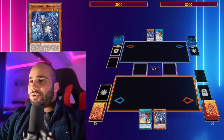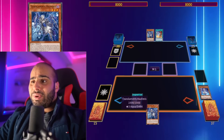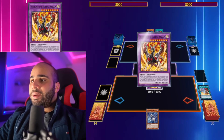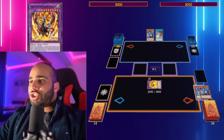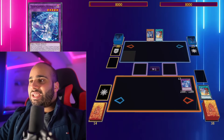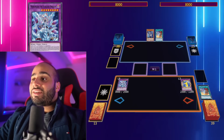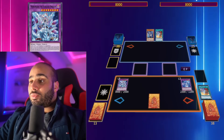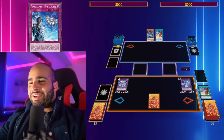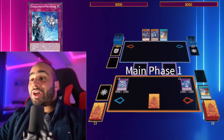Combo number one assumes you have Branded Fusion with basically any Tier Laments monster. You send Fallen of Albaz and another Tier Laments monster, go for Lubelion, pitch your Tier Laments in hand. Chain Link 2 is the Tier Laments you just sent with Branded Fusion, shuffling back to make Kidkalos. Then you make Mirror Jade using Lubelion and Fallen of Albaz. Kidkalos searches a Tier Laments card — specifically Meta-Noise, which acts like a Book of Moon and then a Foolish Burial.